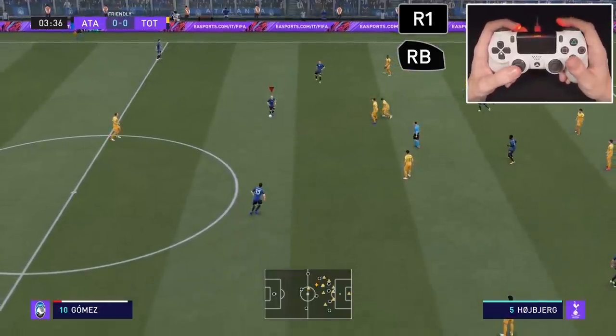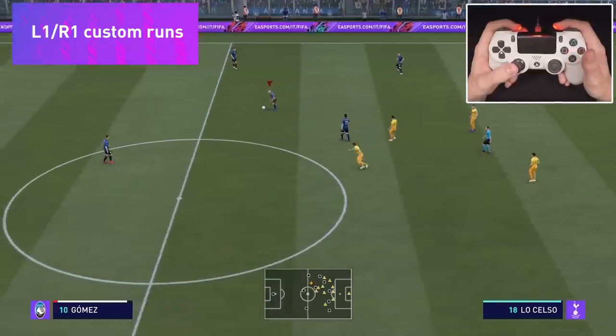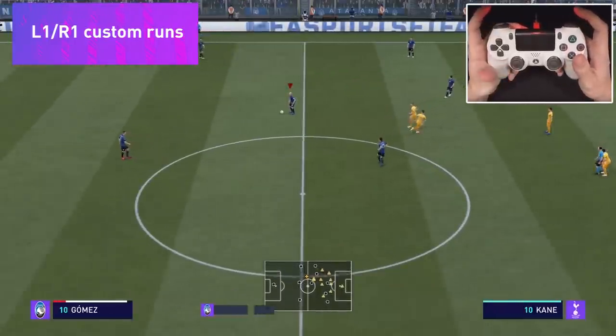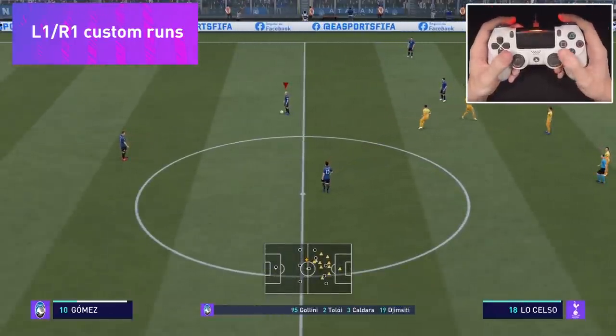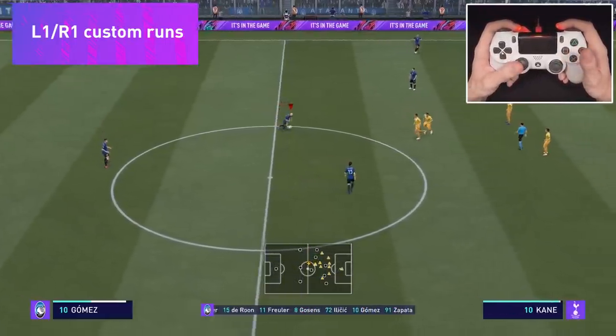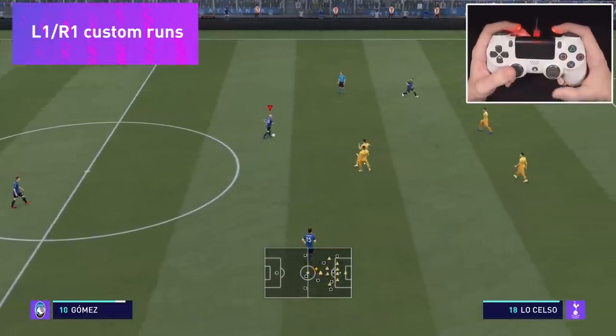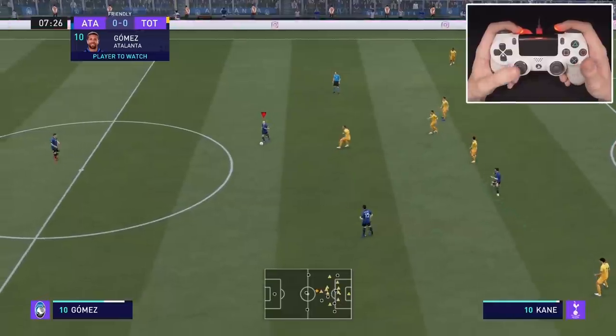Come short - just press once, because if you press twice it will break the run. Now here come the creative runs. After you press one of the triggers, L1 or R1, you flick the right stick, and that will be the direction the player runs. So press L1 and then flick the right stick and you can see that the player will change their motion.